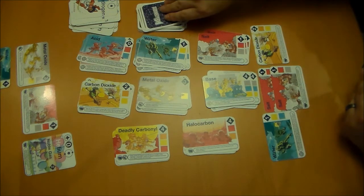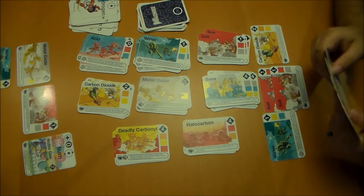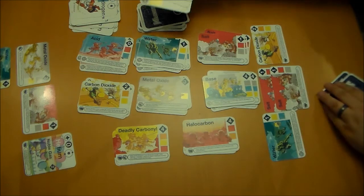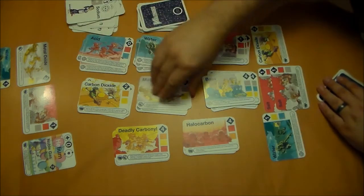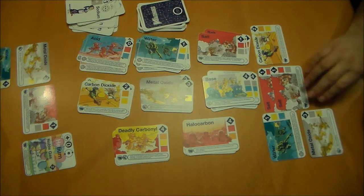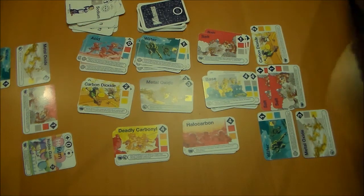I'm going to draw the top card from the deck. I think I'm going to make a metal oxide with 2 sodium and oxygen. And that brings me up to 8 points. So then it is your turn.